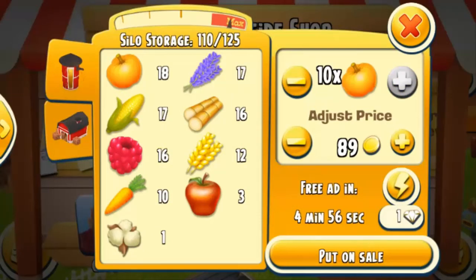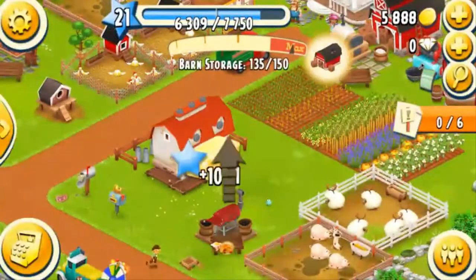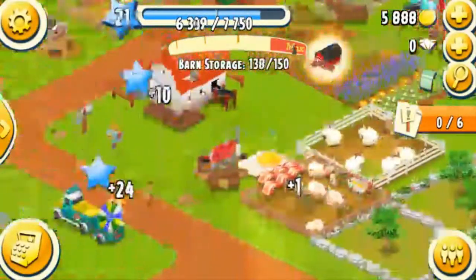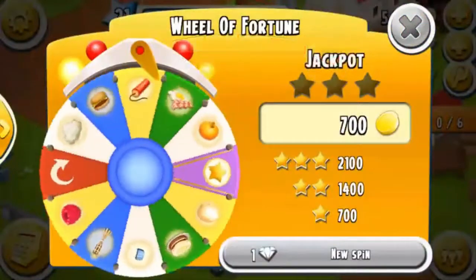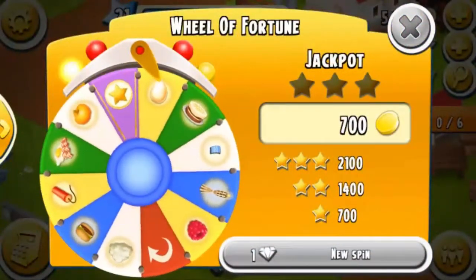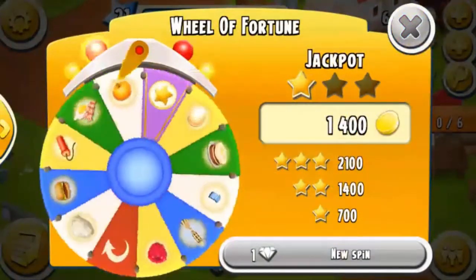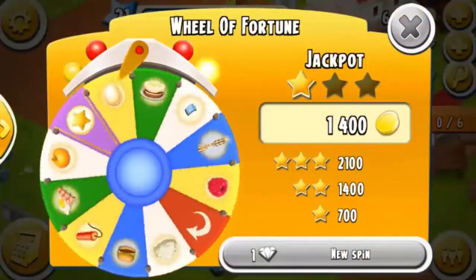So yeah, what do you guys think? I'm trying to think of a few other ideas, but nothing's coming to mind. Do you guys like the two machines? What do you think they should add? Hashtag get ice in Hay Day? I'll see you guys tomorrow for a new sneak peek, unless this is the last one. Bye!